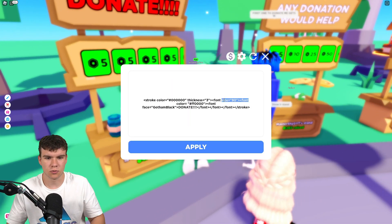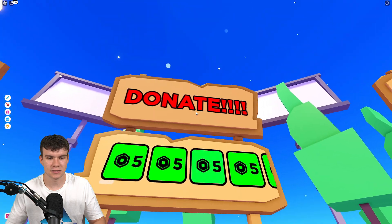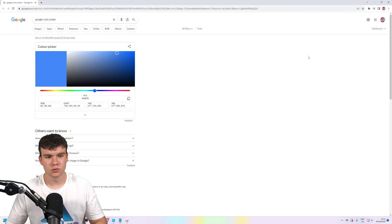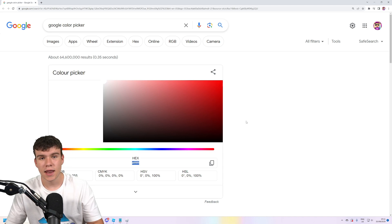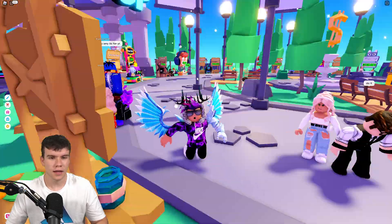I'm going to show us how you can change the colors. The stroke color — what is a stroke? A stroke is the outline on the text. As you can see, the black bit is the stroke and the red bit is the text itself. If you go back into the booth, we can change the stroke to a different color. Go to the link in the description and you'll find the Google color picker. This will allow you to pick a color on screen. Let's say I want my text to have a completely white outline — I'll copy this hashtag value and paste it into the game and click apply. As you can see, my donate now has white outlines, which is pretty cool.